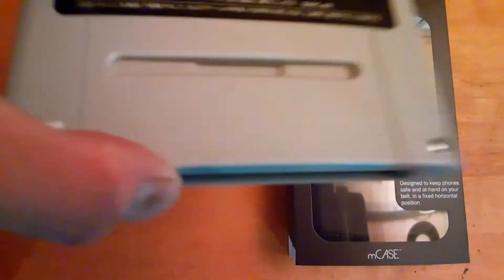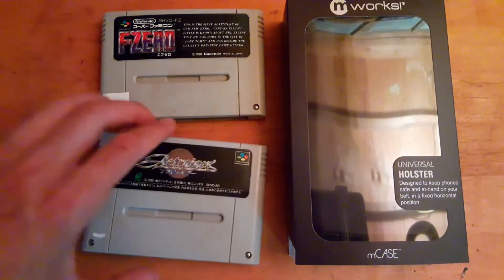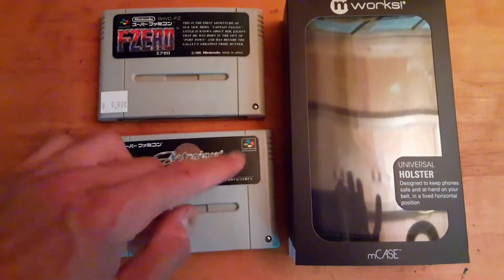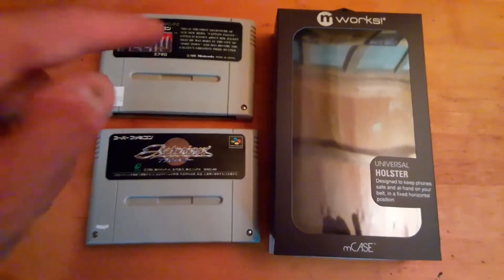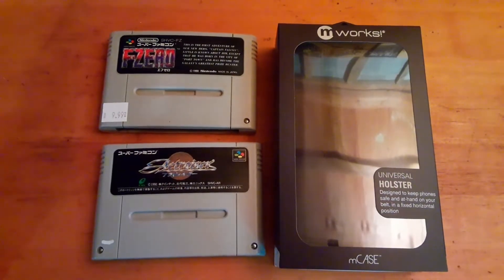ActRazer is a completely different story — the inside of this one is immaculately clean, so I don't even have to touch it as far as cleaning goes. I also notice that sometimes the Super Famicom logos are positioned differently on cartridges. I'm starting to think it's because F-Zero was made by Nintendo, while ActRazer was made by a third-party company — similar to Super Fire Pro Wrestling for the Super Famicom, another game in my collection.